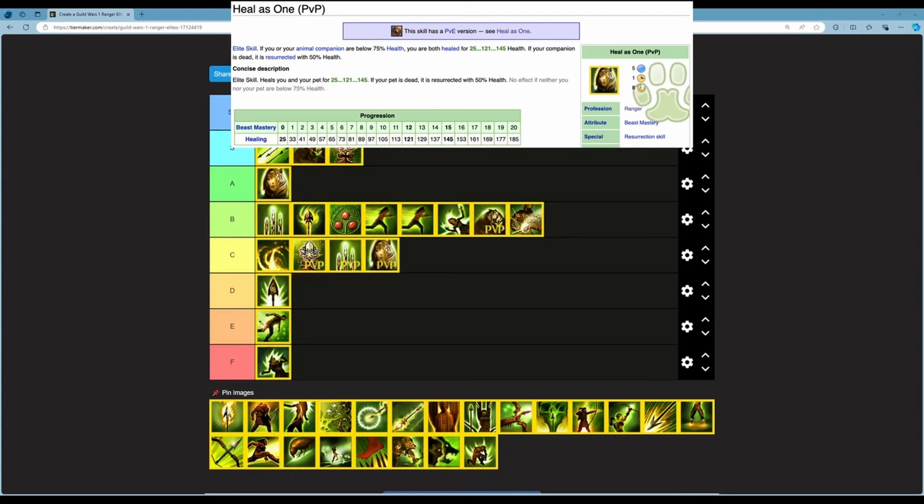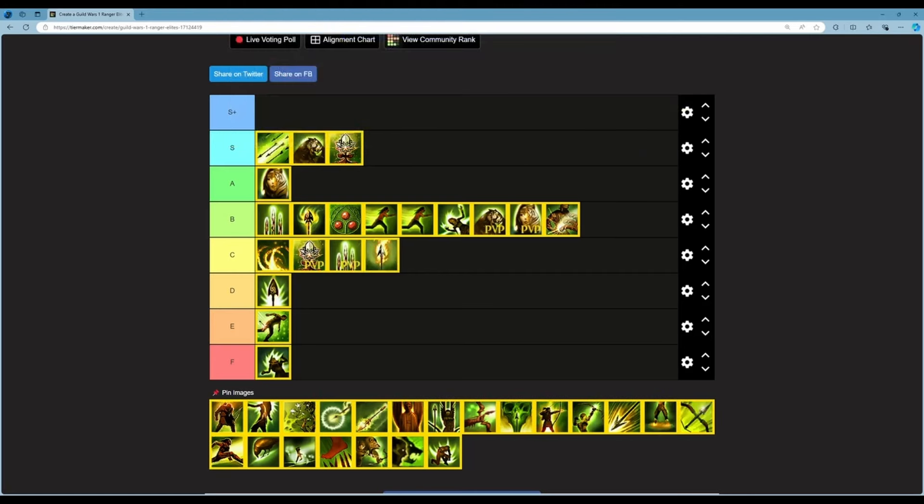The PvP version of Heal as One heals you and your pet for 25 to 145 — more healing. If your pet is dead it's resurrected at 50% health. The condition is neither you nor your pet can be above 75% health to trigger it. 5 energy, 1 second cast time, 8 second cooldown — slightly longer cooldown. You lose the life steal but get bigger heals. Good for self-sustainability in PvP. I'm putting this above PvE Heal as One, in B.